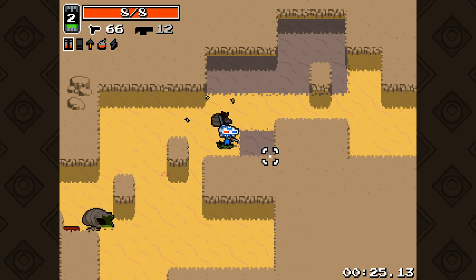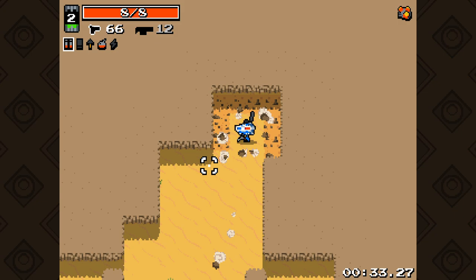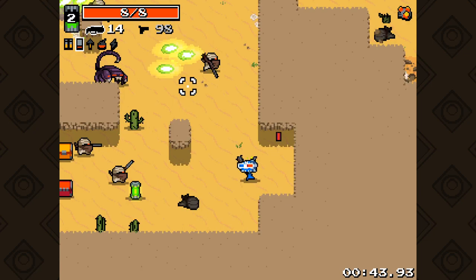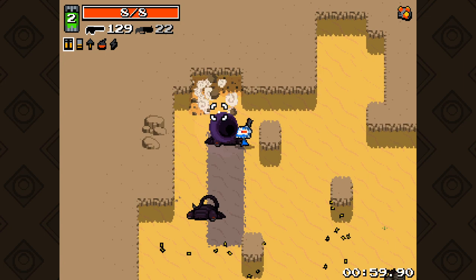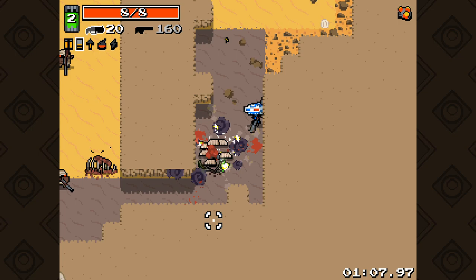That gets me messed up. What have we got to start? Shells bounce further. No damage from explosions under 4 HP. Better accuracy. Let's go with shells bounce further and try to build towards that. I want that bazooka run back - that bazooka run was amazing. Imagine that with the 4 HP thing.